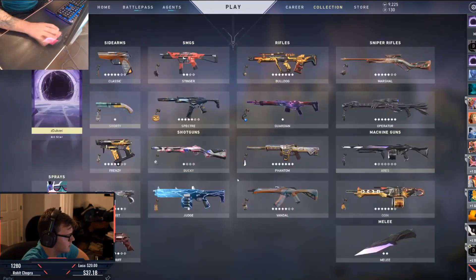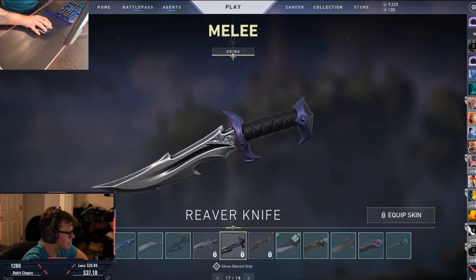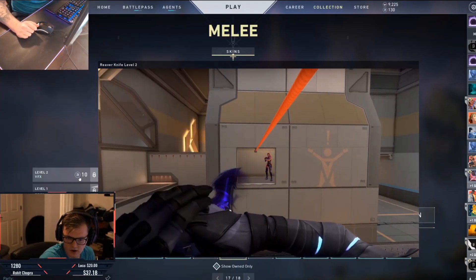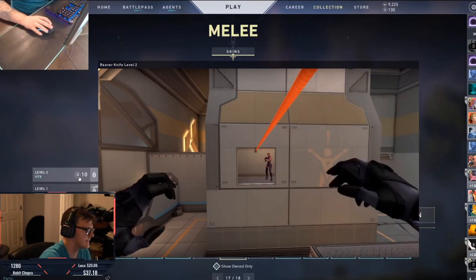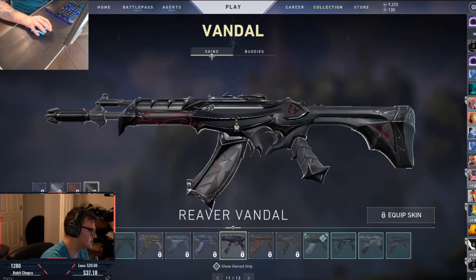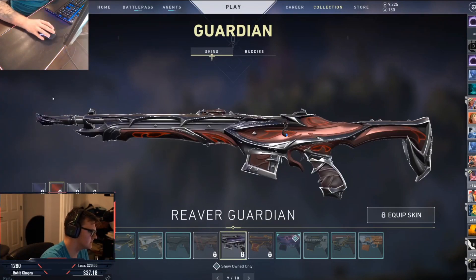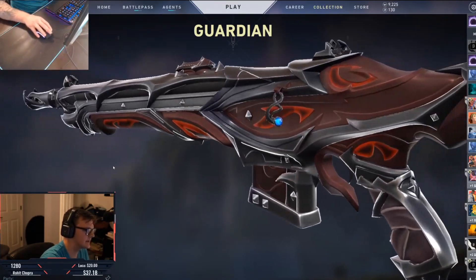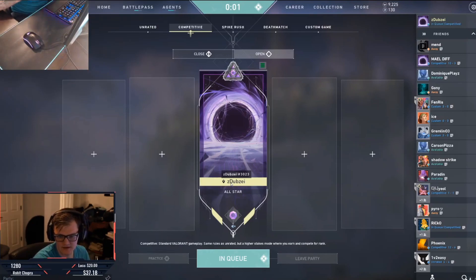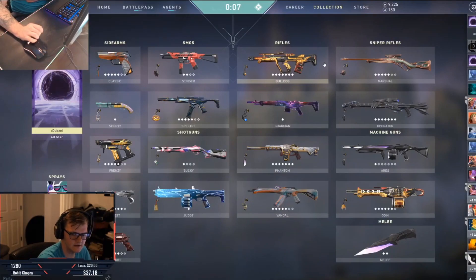Aries and Odin shouldn't have anything new, and then of course the new Reaver knife. There's no Wasteland knife, which I find interesting. The new OP reload is so clean. I think white all the way for most, black for a couple — the Guardian kind of looks better with the black. The red is too tame for me; it doesn't pop out, if that makes sense.